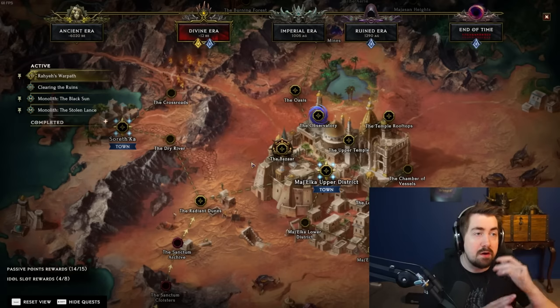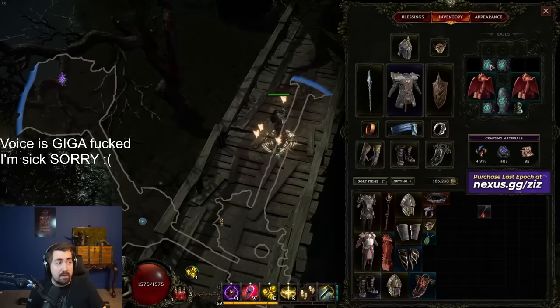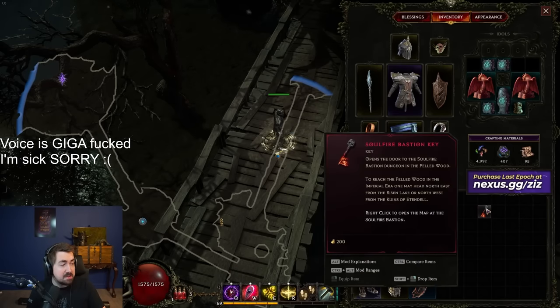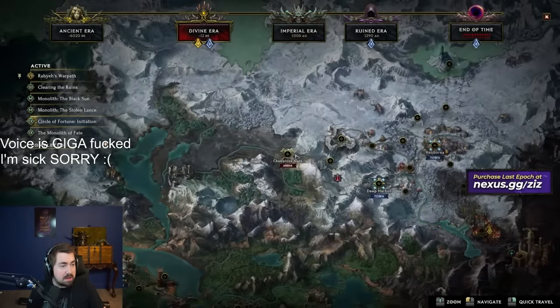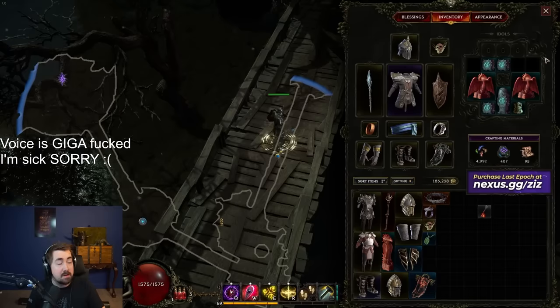So you don't need to do Lagon or about 90% of the campaign — it's so much faster. To get your final idols — the last three — all you have to do is go to the Risen Lake in the Imperial area, then go to the Soul Fire Bastion, which requires this key. Once you finish that, it unlocks the Heoborea area, and there will be quests there for your final idol slots.